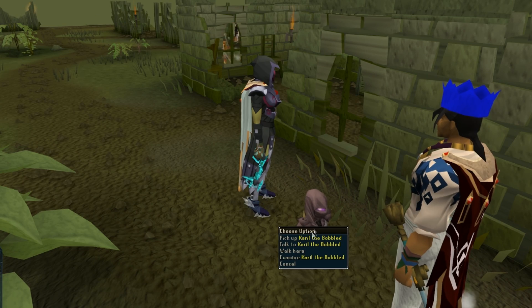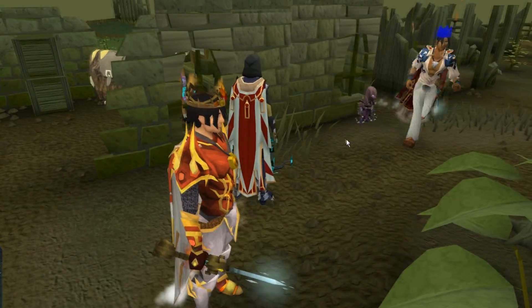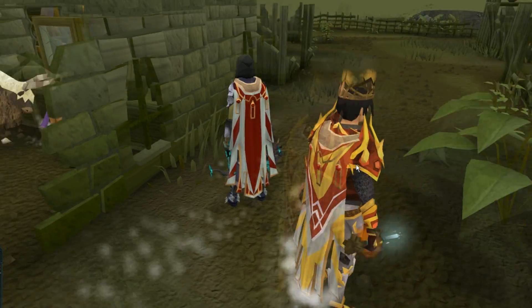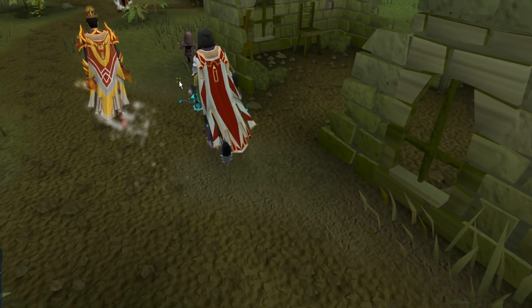And in this case, we can see Karil — Karil the Bobbled or Wobbled — and I think he's just a funny little guy. If you've seen the behind the scenes video, you can see they're just wobbling around.